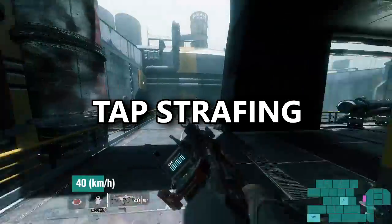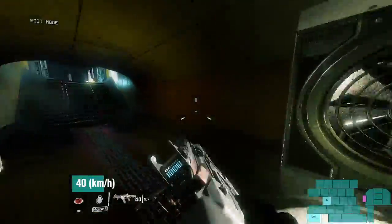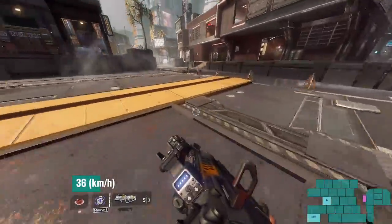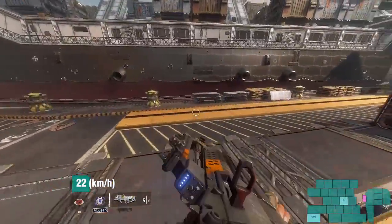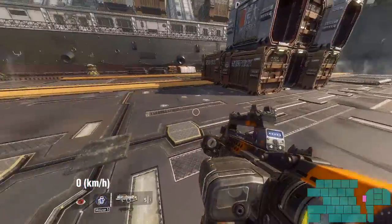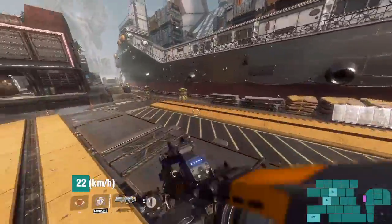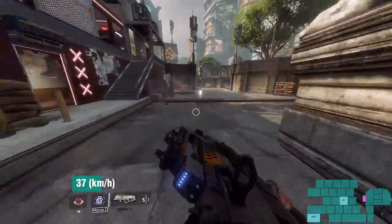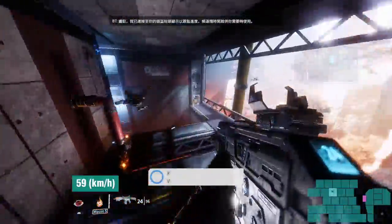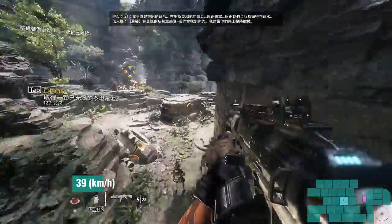Enter tap strafing. Tap strafing takes advantage of strafe lurch by rapidly tapping W after a jump while strafing in a direction, allowing for sharp and quick turns with minimal speed loss. This is important because, unlike other Source Engine games, Titanfall 2 has a very low base air acceleration value, which means we can't turn quickly via standard strafing without basically coming to a complete stop. With tap strafing, we no longer have this issue. To properly tap strafe, you begin strafing in a direction and tap W, or forward, while still holding your strafe key. The more times you can tap forward within a 30-tick window, the tighter and faster turns you can get. Tap strafing has uses and applications literally everywhere in Titanfall 2 — it is one of the main reasons keyboard is the superior input method.